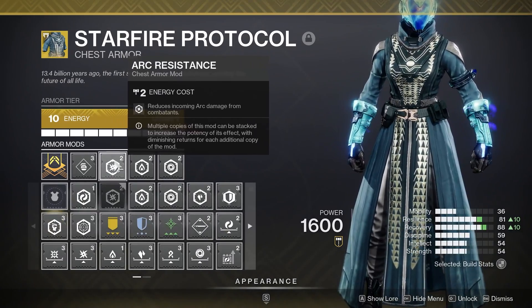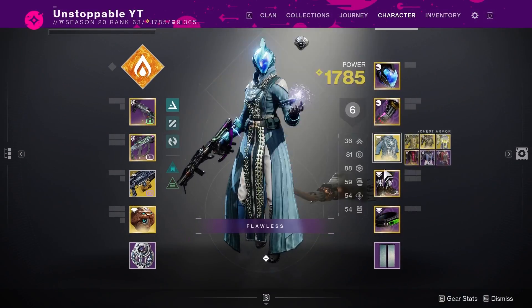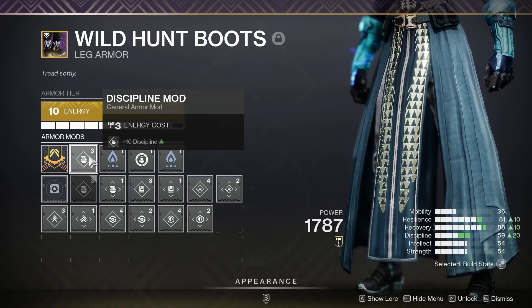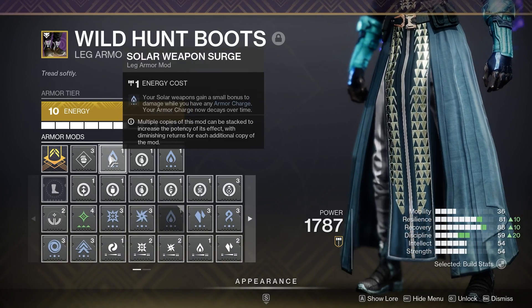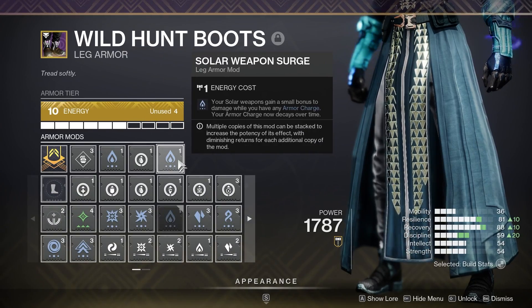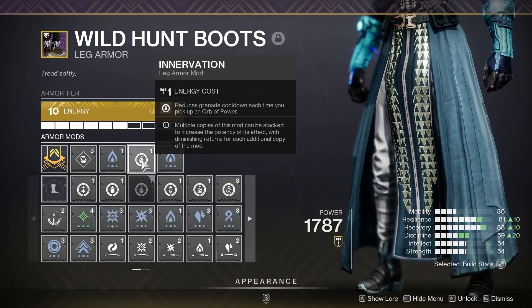On the chest we are running a Discipline mod with Arc Resistance, Solar Resistance, and Void Resistance — just for that extra resilience against certain enemies. Moving on to the leg armor, we have a Discipline mod and Solar Weapon Surge, where your Solar weapons gain a small bonus to damage while you have Armor Charge. Make sure you put on an incandescent or Solar weapon — it really does help.